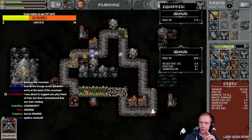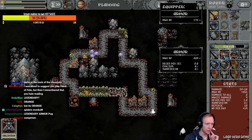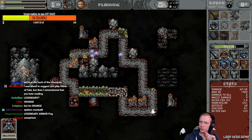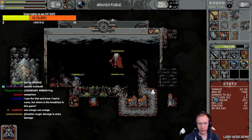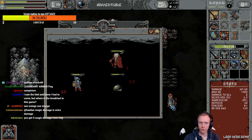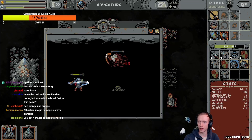You have the orange armor — is that worth it? That's a legendary, dude. More vampirism, fine, let's do it. I don't think there's magic damage for me yet. My HP is still going down and I am concerned — it hasn't been going up.